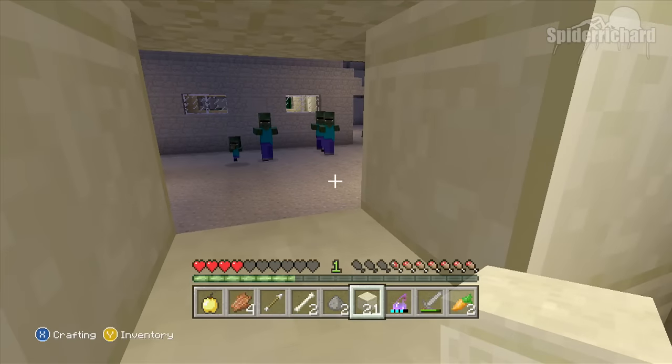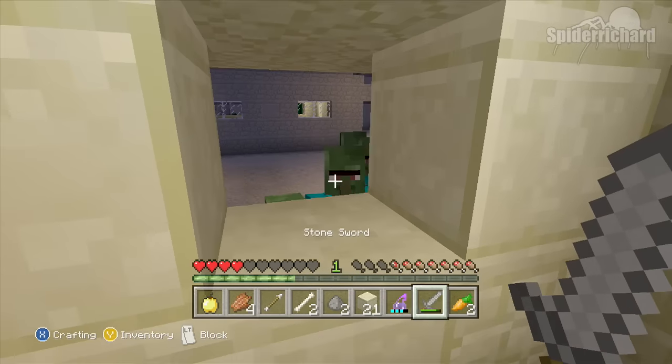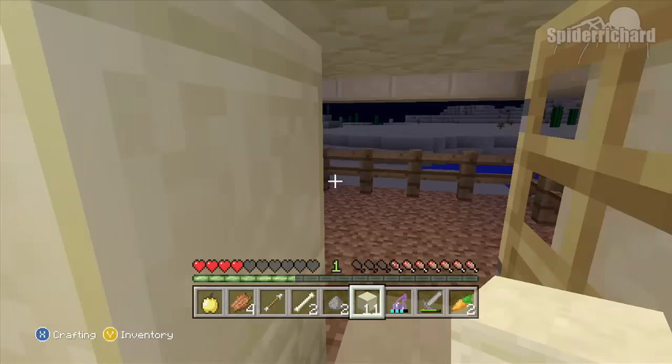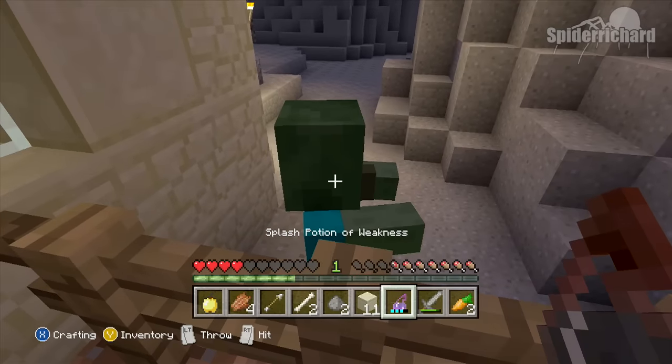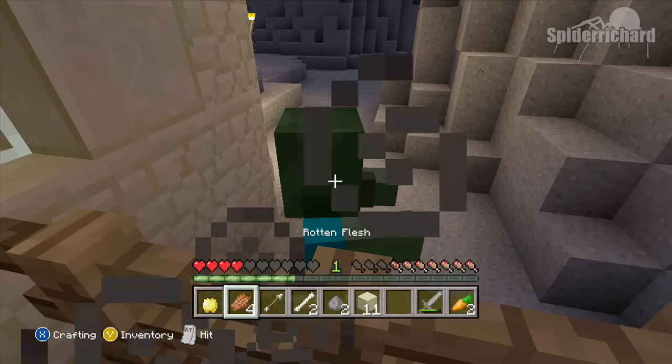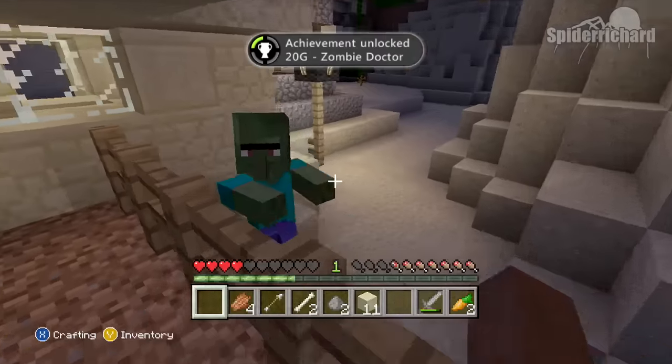So now I'm inside my little house and there are zombie villagers outside for me to cure, including a tiny one. Going outside, I've got one here — get your potion of weakness and throw it at him using LT, then get your golden apple and press LT to cure him. And there you go, that is it, easy as that.